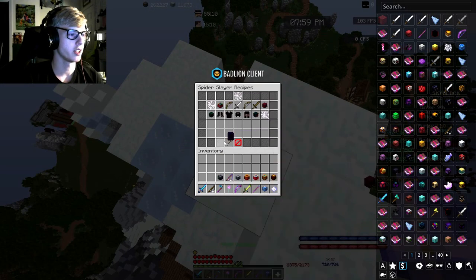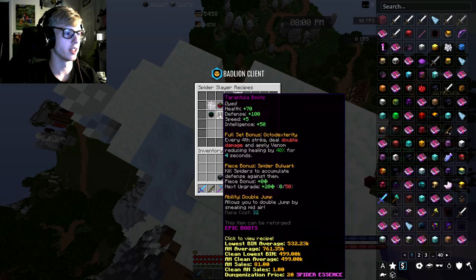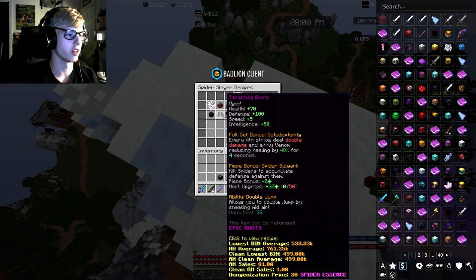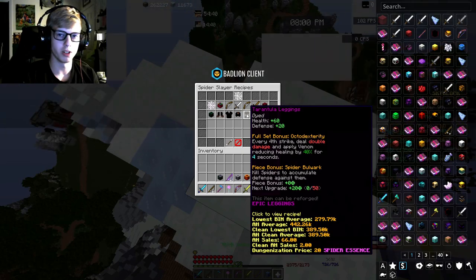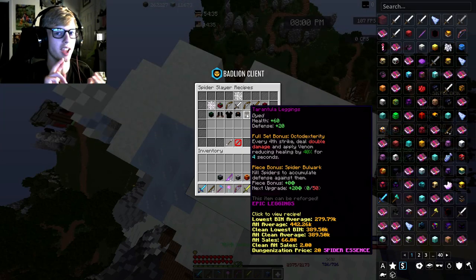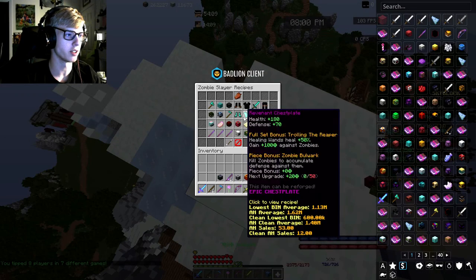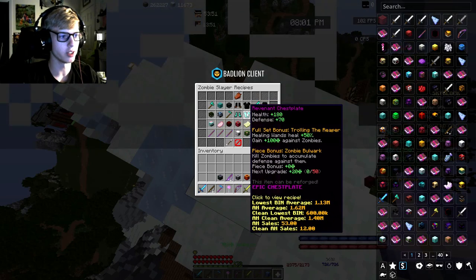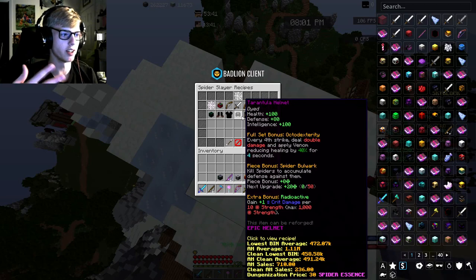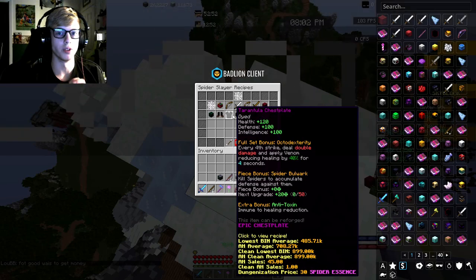Zombie slayer tier 5 brought the Reaper Armor set, so spider slayer tier 5 would also need to bring a new upgraded armor set. The extra bonuses are on the Tarantula Boots, Chestplate, and Helmet — it could be cool if the upgraded leggings reduce cooldowns for spider boots and grappling hooks so mobility is better. They would also have to add another full set bonus, like the Reaper Armor has 'Enrage' in addition to 'Trolling the Reaper' and 'Zombie Bulwark' compared to Revenant Armor. It wouldn't be a bad idea to make the set give immunity to venom.